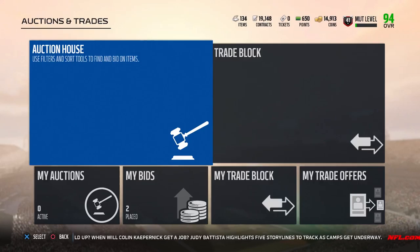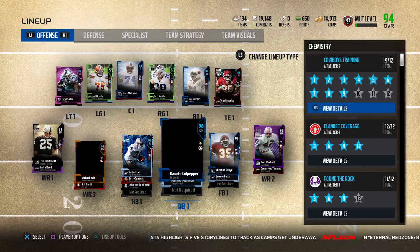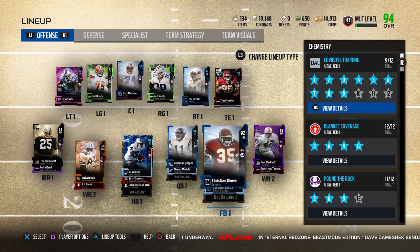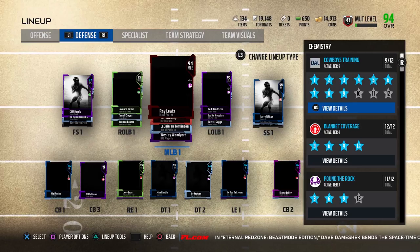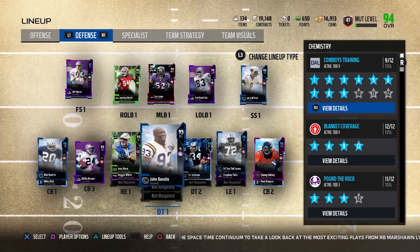That's pretty much all the cards I'm going to go over. I'll give you guys a quick lineup update for some insight on what you'll be seeing in upcoming gameplay. We picked up 92 overall Christian Akoye for the fullback slot — I think he's going to fill in really well. We also picked up Ted Hendrix 95 overall, he just fits our team scheme.